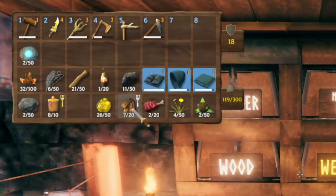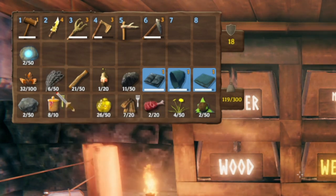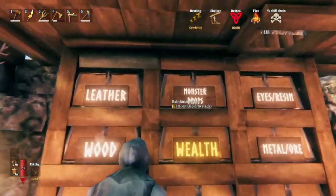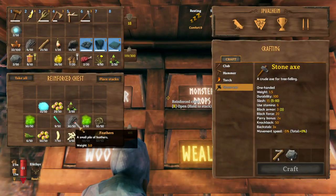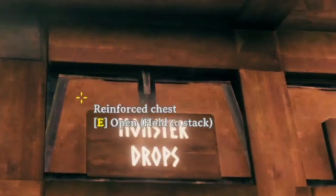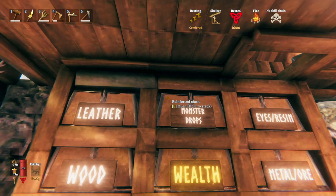So here's our inventory — we've got a wide variety of different stuff. I'm going to focus on these feathers; I want to put the feathers away. Over in this monster drops chest we can see that there are already some feathers here, and if we look at the chest, see how it says 'Open, hold to stack' — this is the feature that was added.